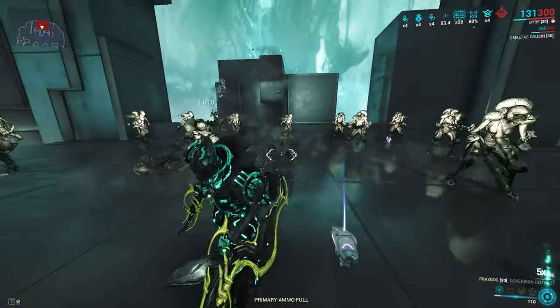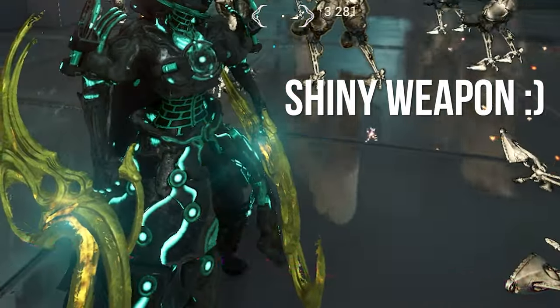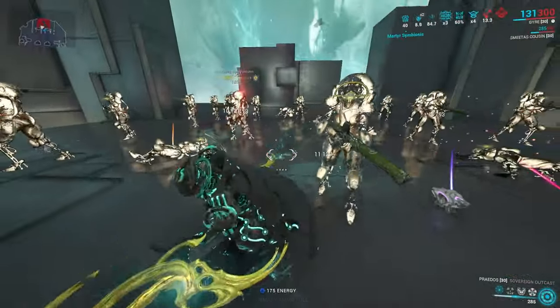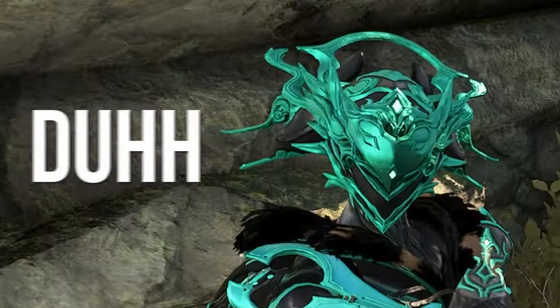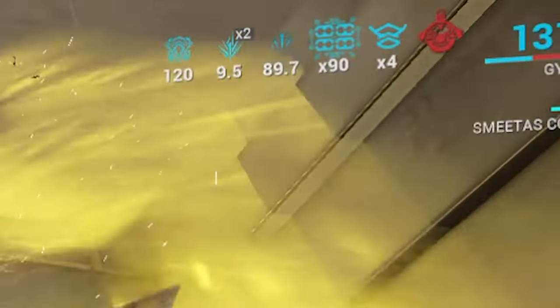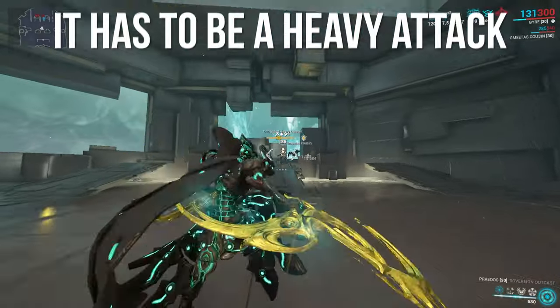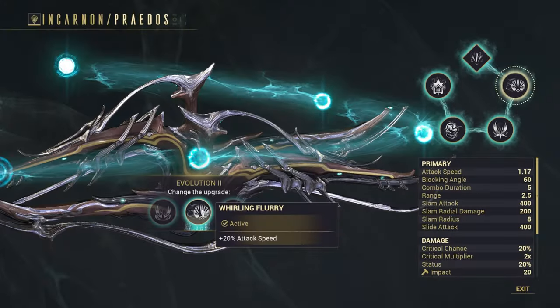For the Praedos, when you get to 5x combo you heavy attack to activate your incarnate form, which gives you extra range and attack speed — huge for damage since you attack faster and have more range. Very importantly, you can reset the timer if you slam attack at 5x combo, so you can keep your incarnate form up.